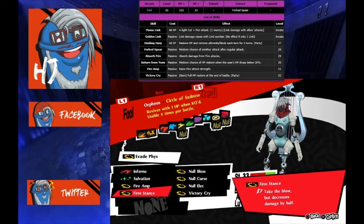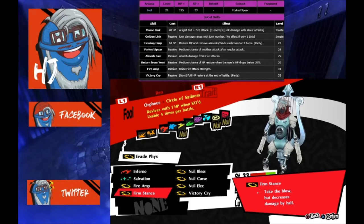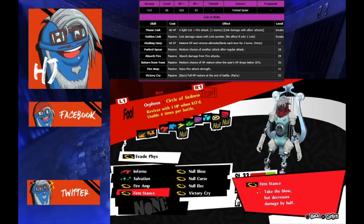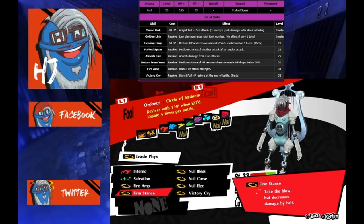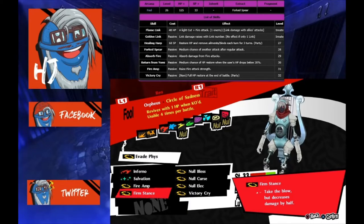This is where I had to take some liberties. I have Firm Stance and three null skills. Firm Stance fills in the void of where Orpheus Telos has resistance to everything but almighty. I'm using Orpheus as a palette — he's kind of shitty, he has two weaknesses and a resistance to bless. Firm Stance gives me pseudo-resistance to all attacks by taking half damage, but it does not remove weaknesses. So to fill in the void I put in Null Bless, Null Curse, and Null Electric. You're probably thinking that's cheating — yes, it totally is. But do you really want to watch a build where I just die instantly or get zapped? That's no fun.